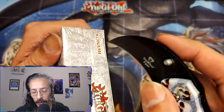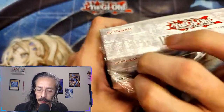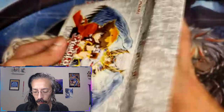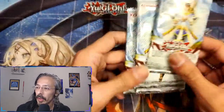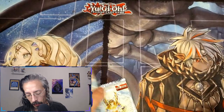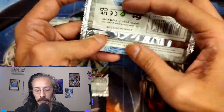Hopefully the rest of the Light of Destruction boxes will be there when I get back. My Walmart typically goes more or less unscathed for Yu-Gi-Oh and Magic product — well, Magic product I can't say so much. Let's see if we can get any ultimates, ghost rares, secrets, or even an ultra today. The first few boxes I opened were kind of rough, but we'll see.